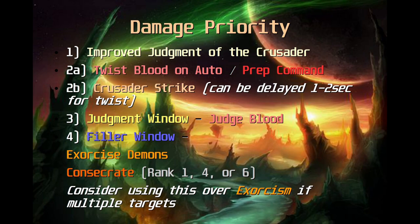Number four is your filler window. This is your lowest priority ability and it's the first thing that goes when you have a faster swing speed and need to cut things out of your rotation to make twisting fit. These are very high mana cost spells — Exorcism if it's on demons or undead, and Consecrate if it's not or if you have multiple targets. You can use rank one, four, or six of Consecrate to save mana, but for Exorcism you typically always want to use the highest rank available.